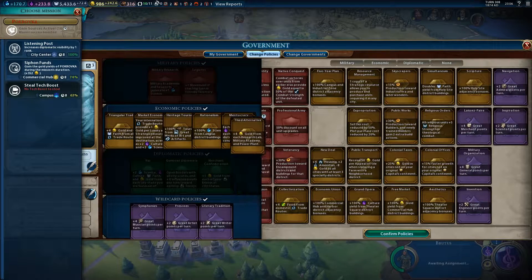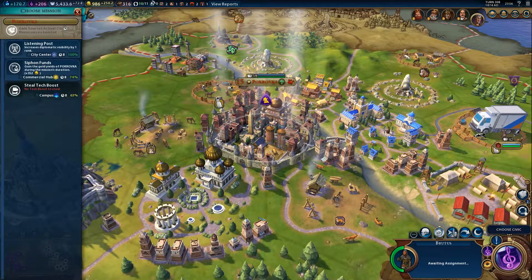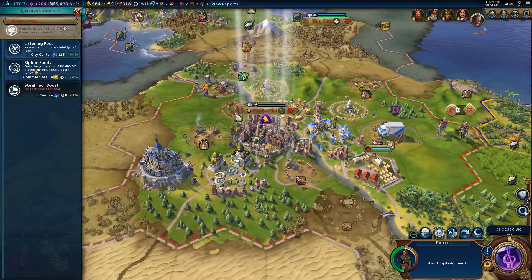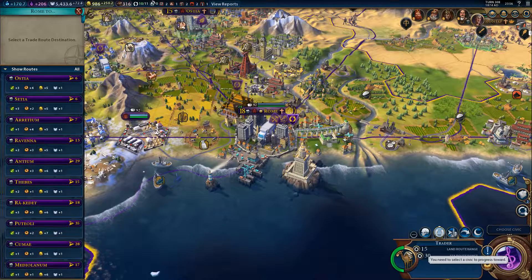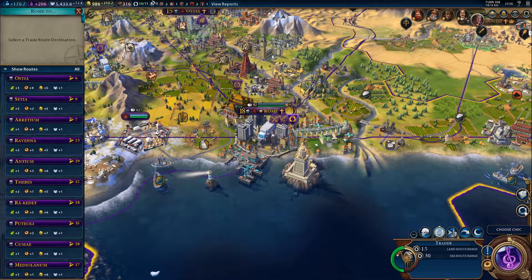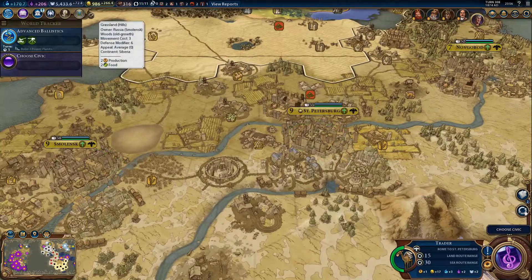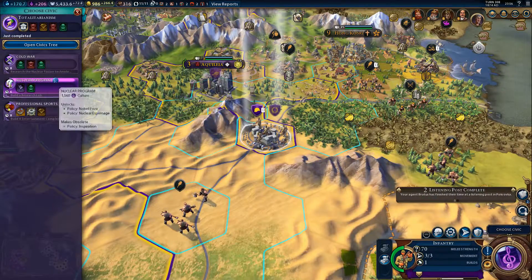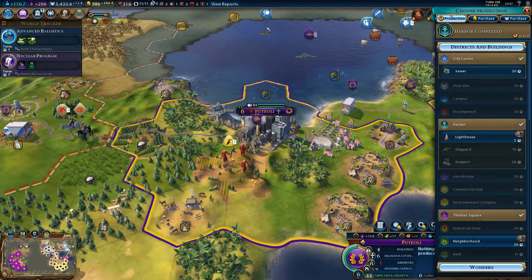I'm quite inclined to put this one in there instead of what I had before — I was producing two for two there. Listening post, so 10 out of 11. I can choose one again. Where would I get the most benefits? In Petersburg it looks like. Choose a new civic to focus on — I'm going to do the nuclear program. I'm going to do the lighthouse here.